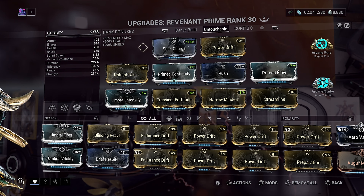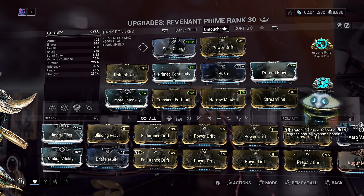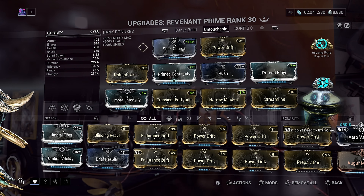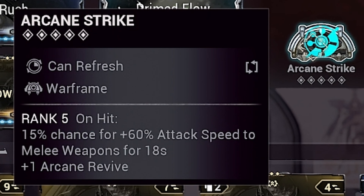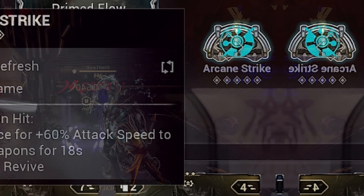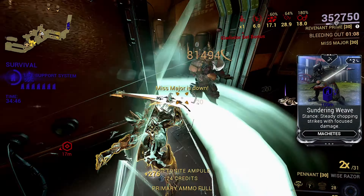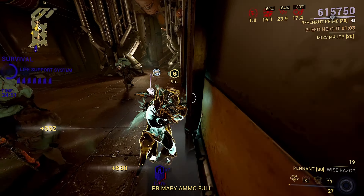You can move faster and cast speed while having a different mod on, so you can replace that mod with any health mod if you want that stat. I'm using Archon Fury for on-hit 180% melee damage for 18 seconds, and Arcane Strike for on-hit 60% attack speed to melee weapons for 18 seconds. I'm also using two Azure Tower Forge shards for a health increase — again, that is up to you.